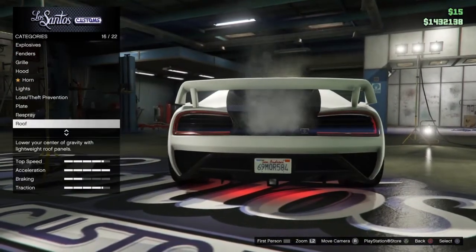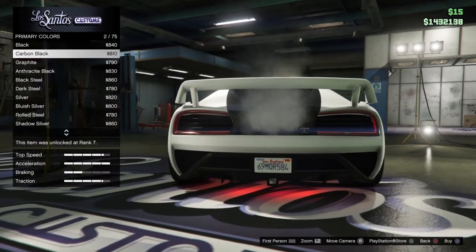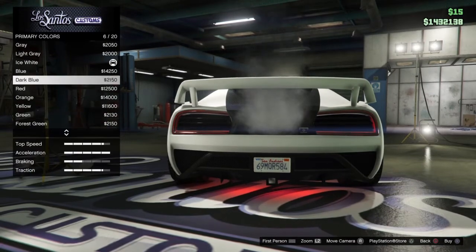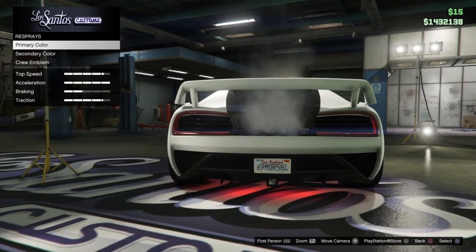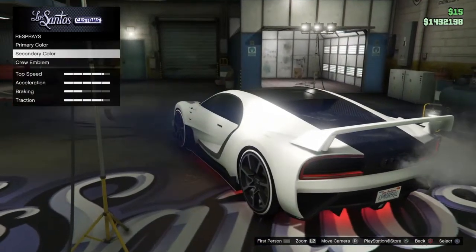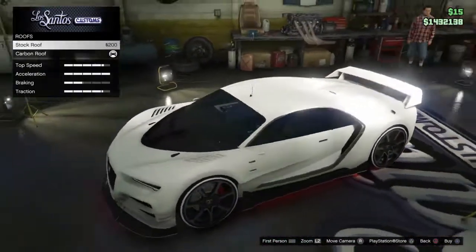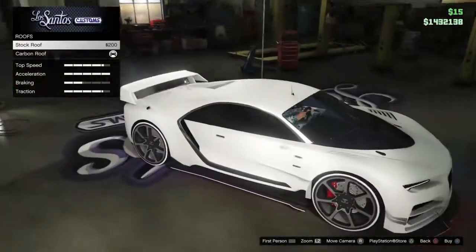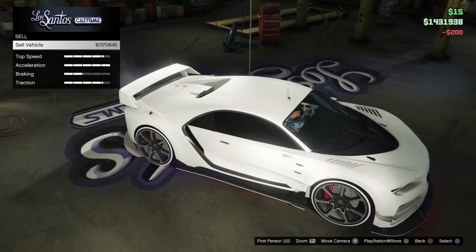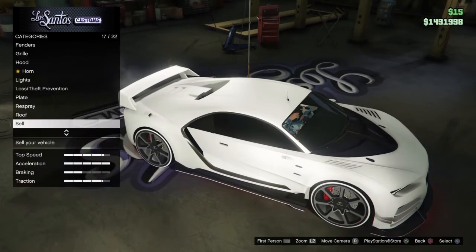The plates — I really don't care about the plates. My respray: I've got the matte ice white — I haven't got chrome yet. Secondary color is also chosen. The roof: I've got the carbon roof, although I like the stock roof too — the carbon is pretty nice. I think I'm going to go for the stock roof again. I can sell the car right now for about 1,370,000. Not too bad.